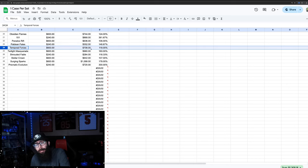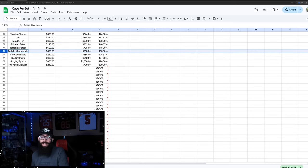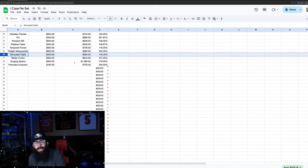Temporal Forces — you'd be up a little bit, just over $100. Then Twilight Masquerade, which was the best performing booster box of this era with the most expensive card — not anymore. Decent numbers on that — you'd be at $960 a case currently. Shrouded Fable — if you got the Pokemon Center ETBs, kind of regarded as possibly the worst set of the era — you'd still be up, up about $40.